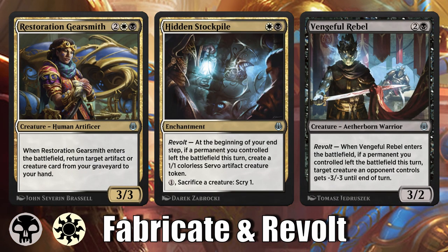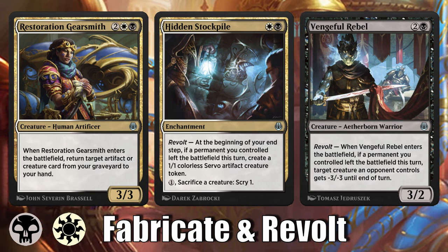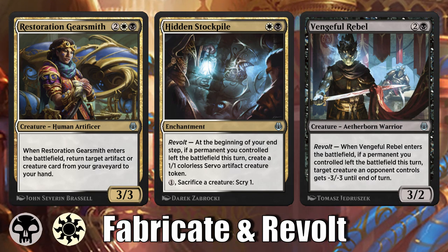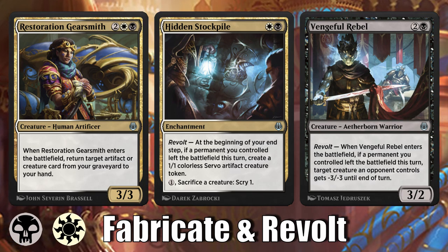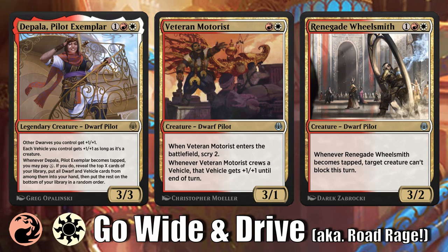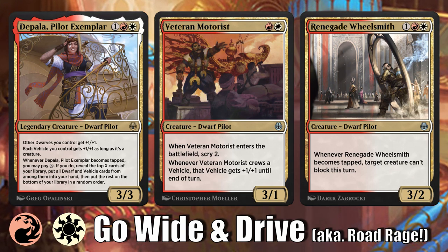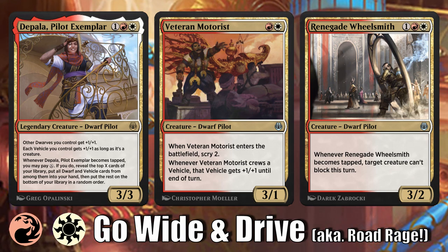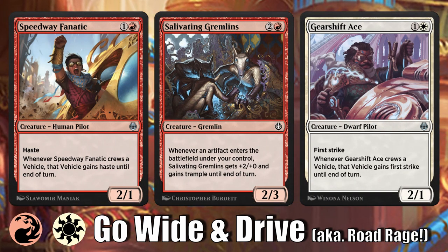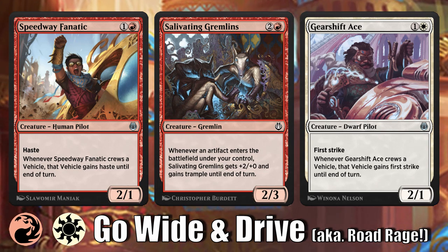White-Black is Fabricate and Revolt. This archetype feels as dependent as any on getting revolt payoffs and high synergy cards to be good. But if you can get your board built out or have a card like Hidden Stockpile, you can easily trigger revolt cards like Benchful Rebel, and now you're really having some fun. White-Red is Go Wide Aggro, or Go Wide Vehicles — red brings aggro creatures and leans harder into vehicle synergies. Use tokens to crew your vehicles or have removal to deal with your opponent's blockers.